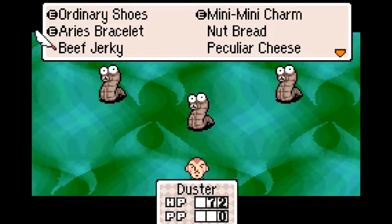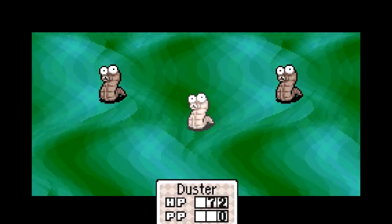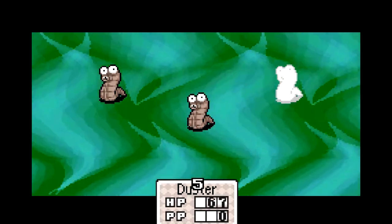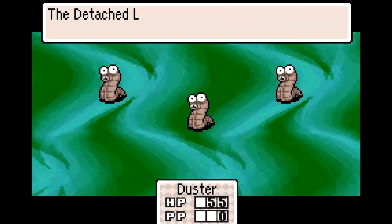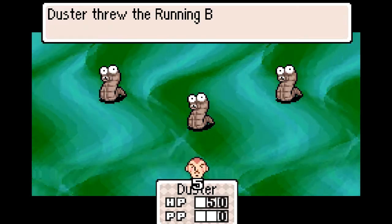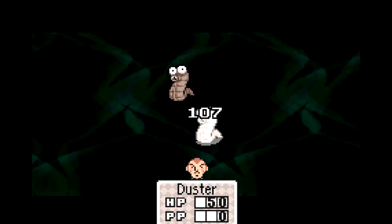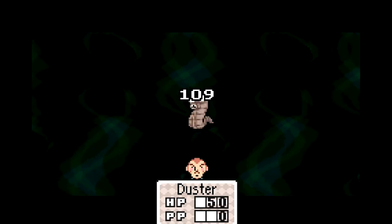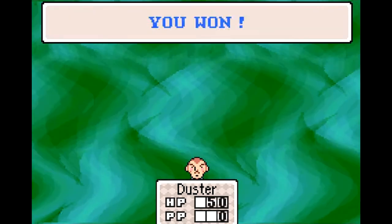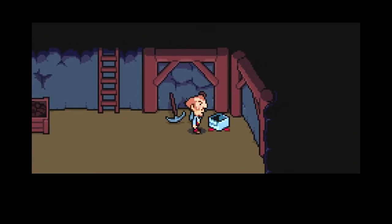This is a good use for a bomb. They get the first move anyway — bloodsucking attack. They can steal your HP, which does more damage, so that's a bit dangerous. But a running bomb takes care of them easily. Edible Mushroom — thank you.